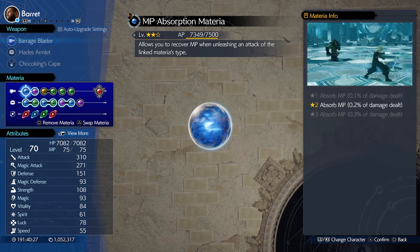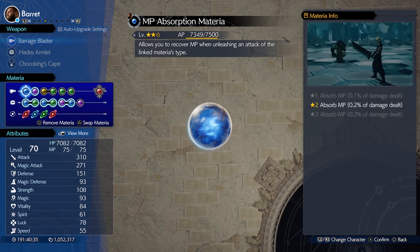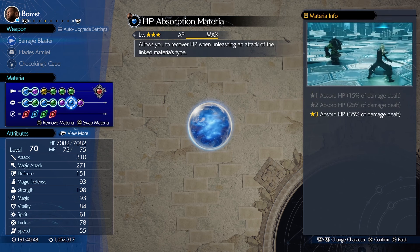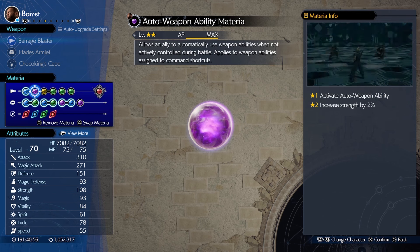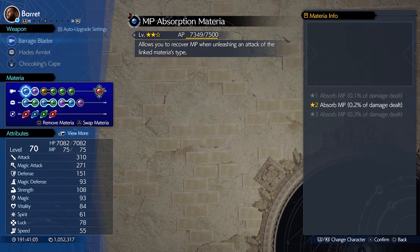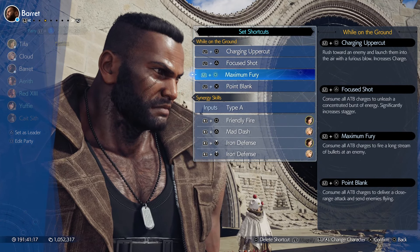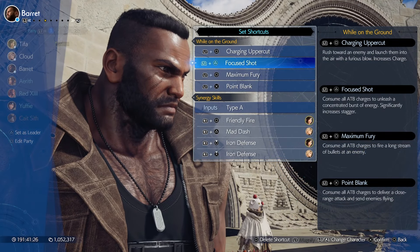So next I want to focus on AutoWeapon Ability. As you can see, I have it linked with MP Absorb, and this is really good for hard mode — it lets you basically get a lot of MP back for free. An important thing here with AutoWeapon and AutoUnique is that the HP and MP Absorb will only work if the AI uses it on its own; you cannot command them or force them to do anything. They have to do it completely on their own for the HP or MP Absorb effect to work. You can see here I have it linked with MP Absorb on Barret. If I go to Shortcuts, I have Maximum Fury here — he gets one MP back for every single bullet fired, which is really powerful. He basically has almost infinite MP.